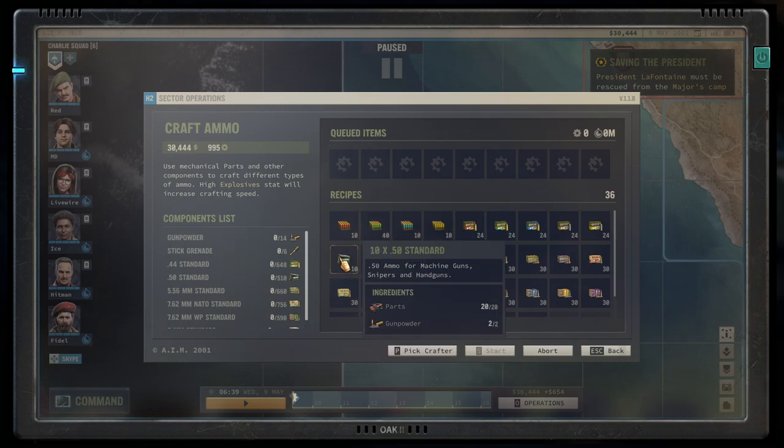The next bullet to introduce is the 0.50. This is maybe the heaviest bullet in the game. It fits into machine guns, sniper rifles, and handguns. It has a lot of bang, a lot of damage, and built-in armor penetration. The downside of it is its rarity — it's rare to find, hard to craft, and you always want more of these once you start using them. So use them wisely for boss fights or whatever you find hard to kill.